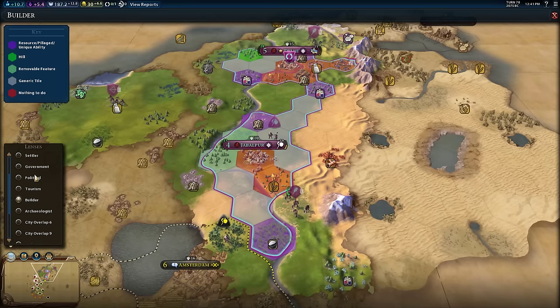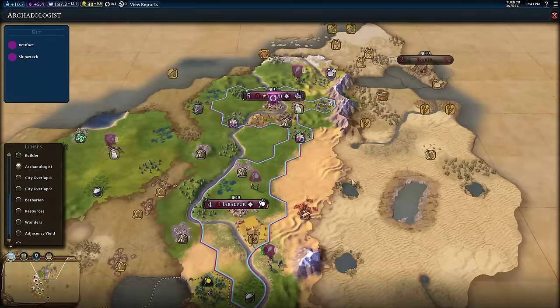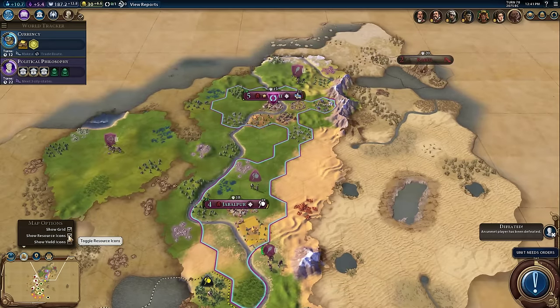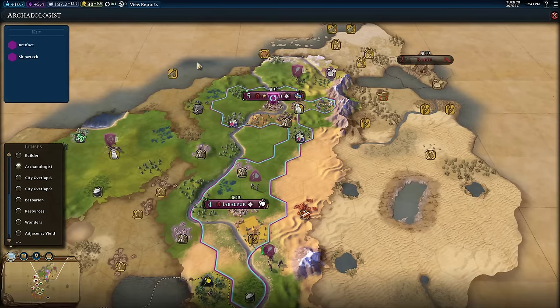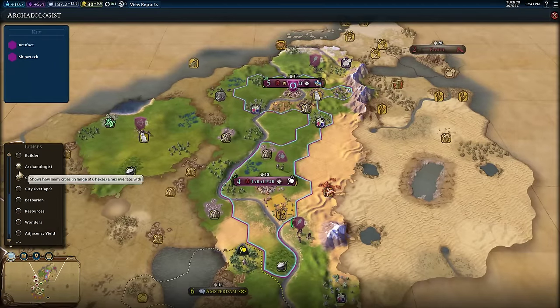There are a bunch more lenses Ace Tog has put in. There's an archaeologist lens which highlights artifacts and shipwrecks — something I'm always blind to. It's annoying that I can show resource icons or not, but really highlighting just archaeological sites can be hard to see. The archaeologist mode doesn't do anything right now because we haven't discovered archaeology yet, but it will highlight artifacts and shipwrecks when relevant.